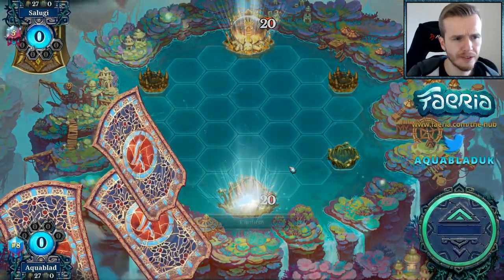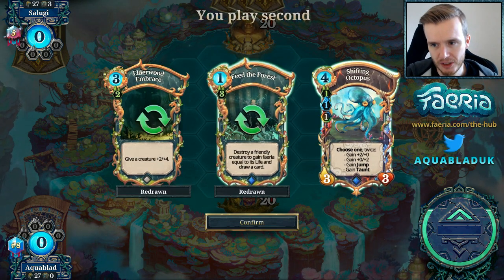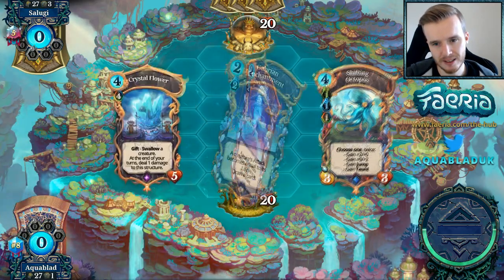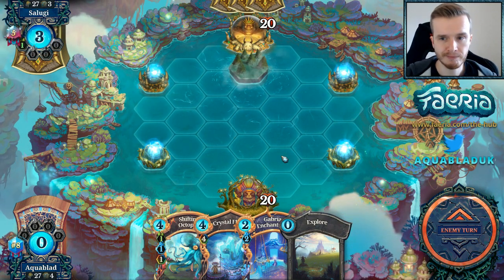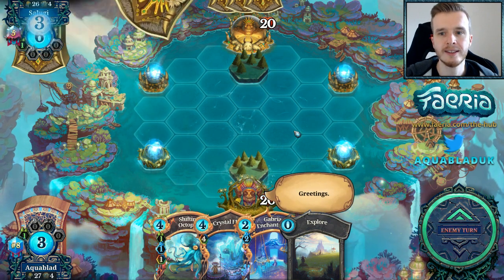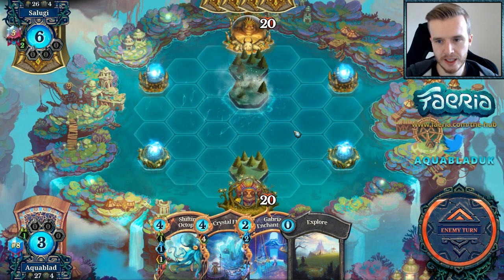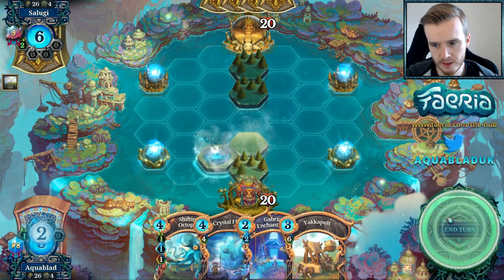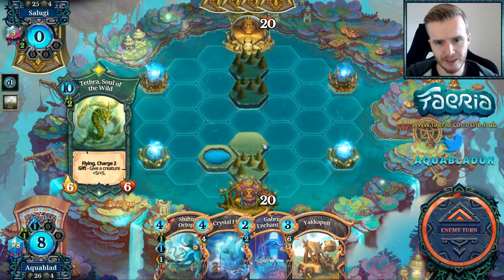Into our last match for this episode — we're 1-1 and this game will probably decide if I stay in God rank or not. Just gonna keep the Octopus — can play it in three turns. We're playing against Salugi, a very accomplished and strong player. Forest in the middle. Krog looking very cheerful. Oh, this could be Path to Face. We picked up a Yakapult and Crystal Flower, but Crystal Flower isn't going to be that good against Path to Face. That's Tephra — an 11-11 Tephra going in. Green gets a massive creature again that we're going to have to answer.